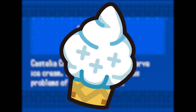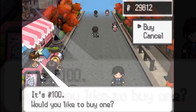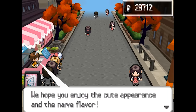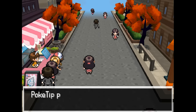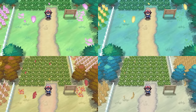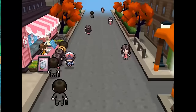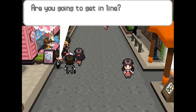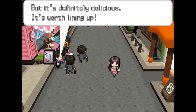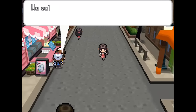Moving on to Generation 5, I want to give an honorable mention to the Casteliacone, which you could buy for only 100 Poké Dollars. However, it's surprisingly tricky to get one. To purchase a Casteliacone, first you need to be playing your game on a Tuesday. Next, the in-game season needs to be either Spring, Summer, or Autumn. Only then, when those conditions are met, can you get in line and try to purchase one. If you come on any other day of the week, it's too busy, and if you come in the winter, the shop is closed.